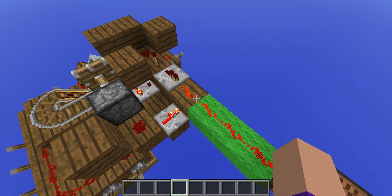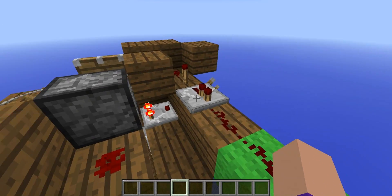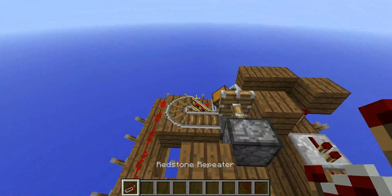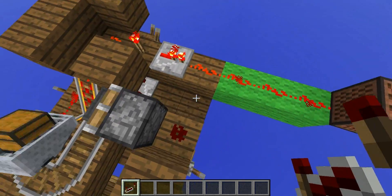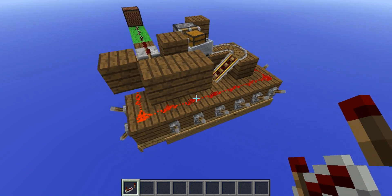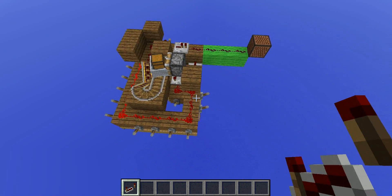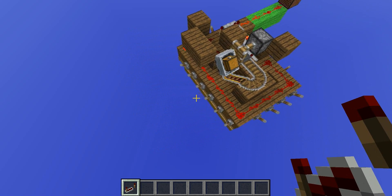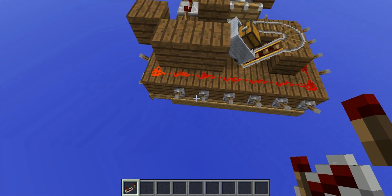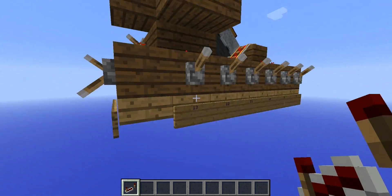You can actually halve it by removing this repeater — that way it will only output every full loop rather than every half loop. This timer can run anything between 2 seconds and 3 minutes 30 seconds. It's incredibly versatile, and it's only 5x7x3 if you exclude the levers and the little half slabs I've used for the signs.